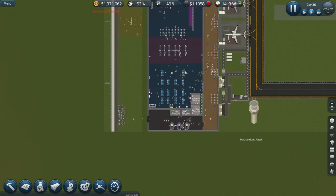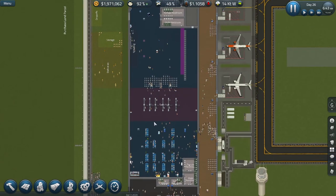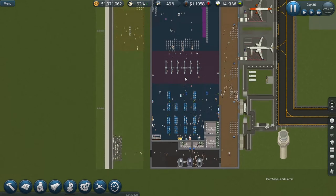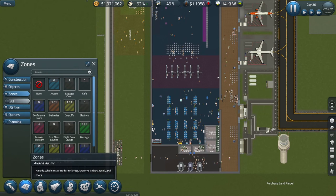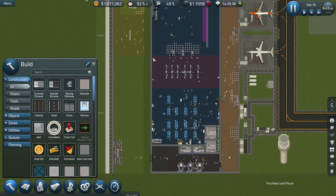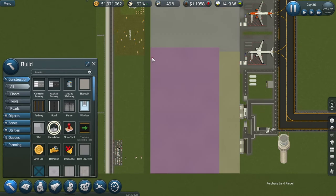Where are we going to start building from? Security is going to be down here. We'll run it across the terminal in a different orientation to how it's running now — they'll come in up here, across, and then go into the departure lounge. Foundation — somewhere around there. One and a half million done. We'll get the guys working on that.